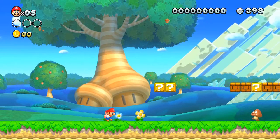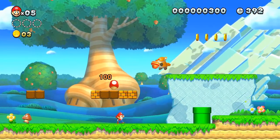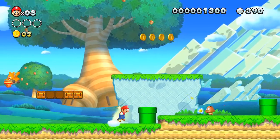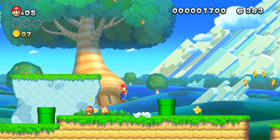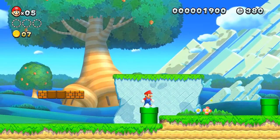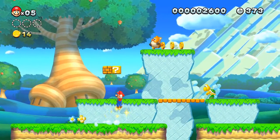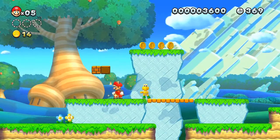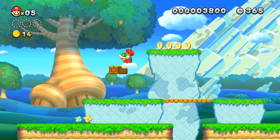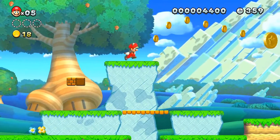New Super Mario Bros. U is platforming at its best. Levels are well designed and are longer than levels in the new series past. Levels do, however, use some old gimmicks already seen before, but this time around they're used in much more clever ways. There's also new level gimmicks, like spinning a screw platform for it to move, among others. Even boss battles are better and harder this time around. Mario U is also the hardest in the series, something that fans have been wanting.